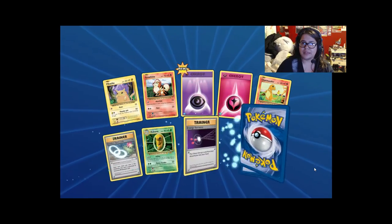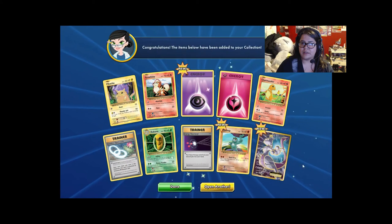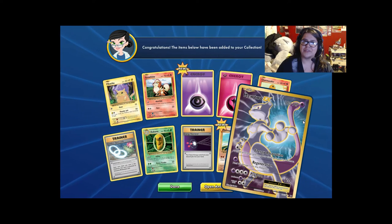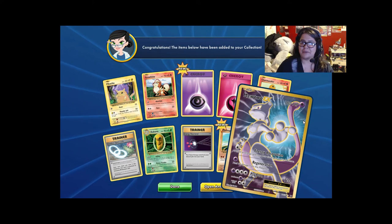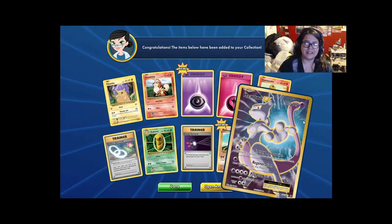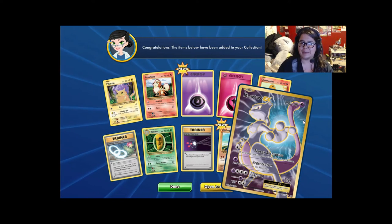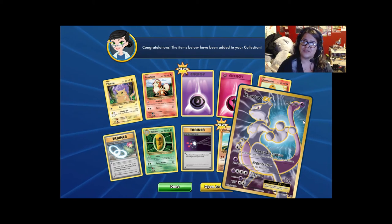Pikachu, Psychic and Fairy Energy, Spirit Link. Mewtwo EX full art! I love Mewtwo — he's one of my favorite Pokemon. Getting this full art is super sweet. I pulled the standard EX card in my booster box, but the full art is even better. Mewtwo's just such a cool Pokemon.